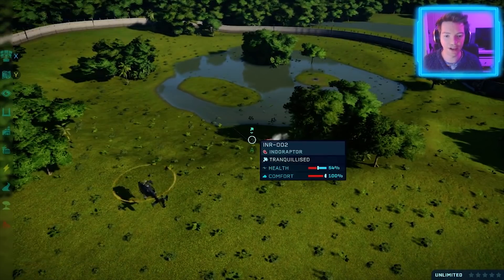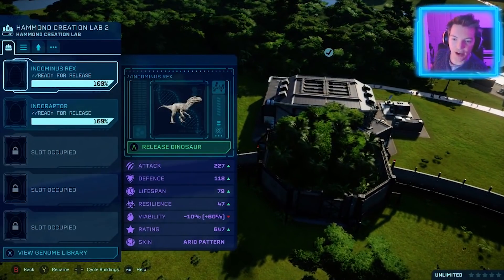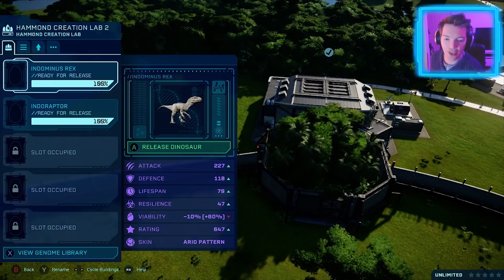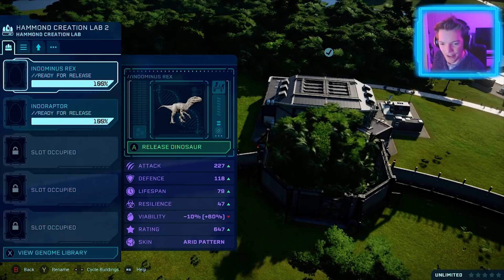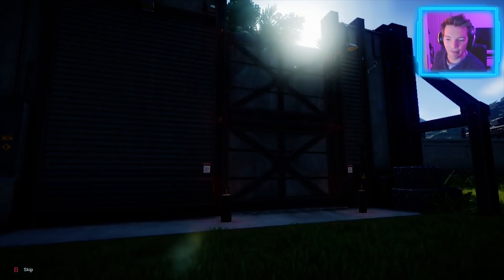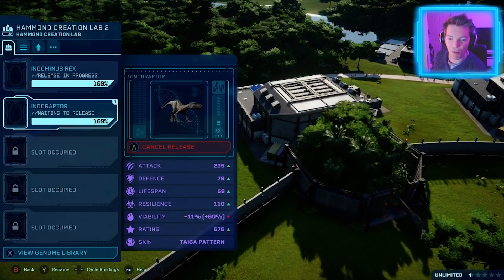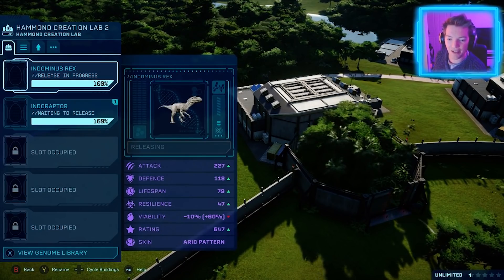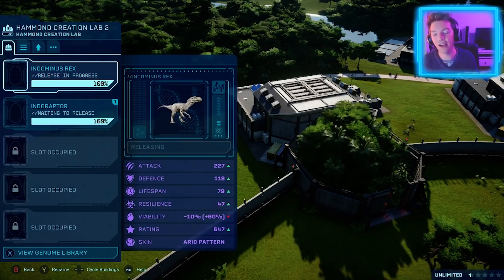Now what you wanted to see — the full on fight, the best fight. Release them out. I'll show you their stats. We've got an Indominus Rex with 227 attack, 118 defense, and 47 resilience. Her attack could be a little bit better but she lost a lot of defense, so I feel this is pretty well balanced for her. And then we'll bring in the Indoraptor — the Indoraptor is 235 attack, 79 defense, 110 resilience. Not a lot in it. A little bit more attack power, but she's got more defense. Resilience is much higher.